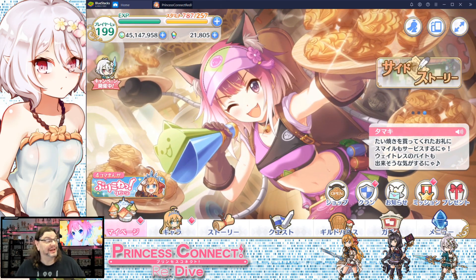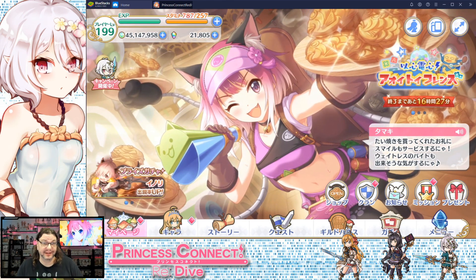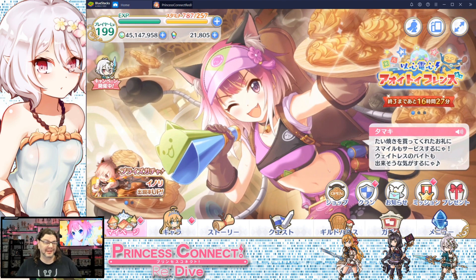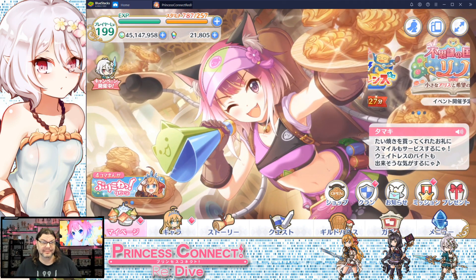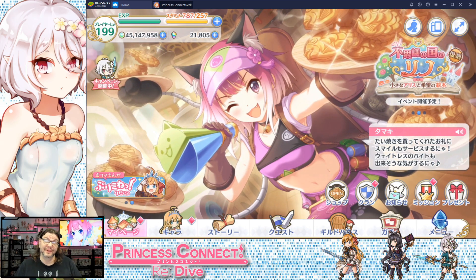Welcome back to the Weeb Lounge. In this character spotlight for Princess Connect Re:Dive, we're looking at a one-star freebie edition of Tamaki. She borrowed some technology from Dr. Octopus and is using it to serve up some taiyaki.